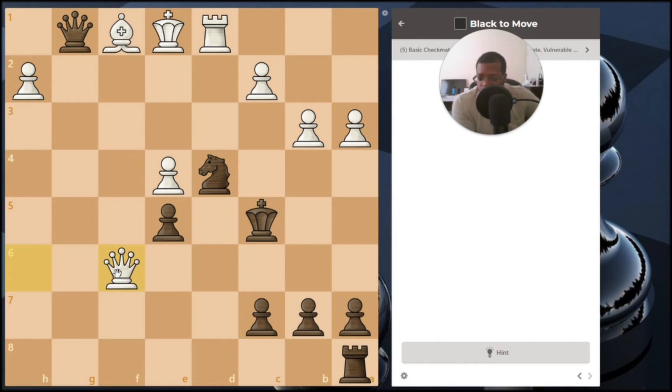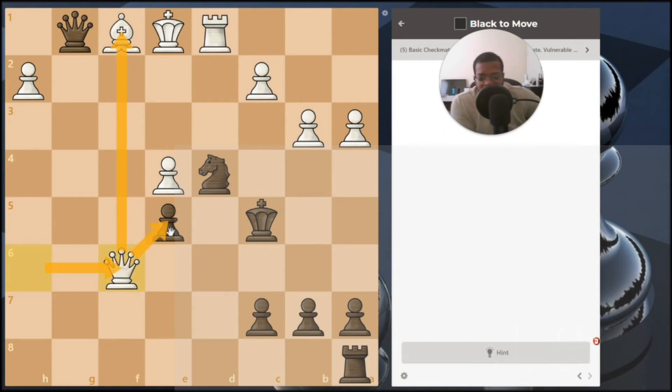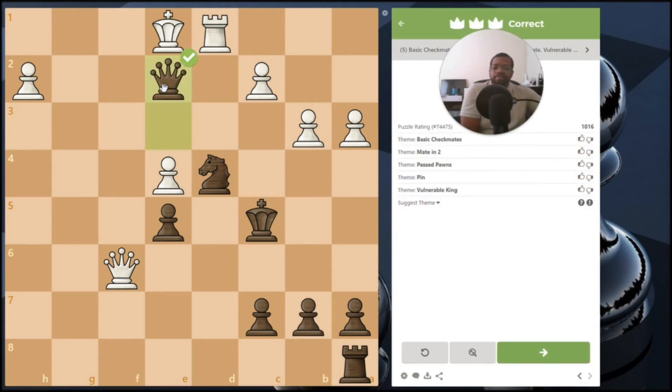The queen moved here, eyeing down this file. The queen might have moved here to take this pawn — taking this pawn checks the king and attacks the knight with the queen or rook. But what I see is this queen can jump to this square. That shield in front of the king is very vulnerable — the only piece protecting it is this bishop. You have this knight, so the queen can just take that bishop and that's a checkmate.